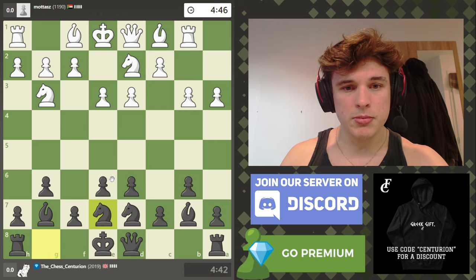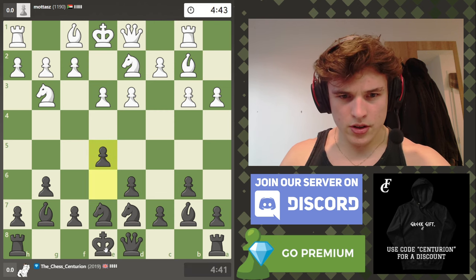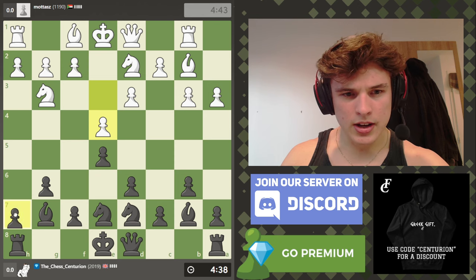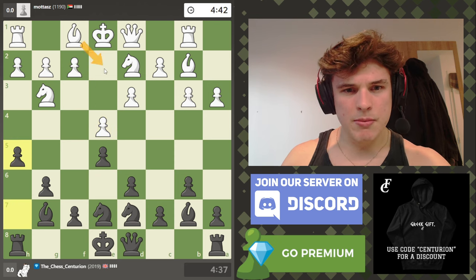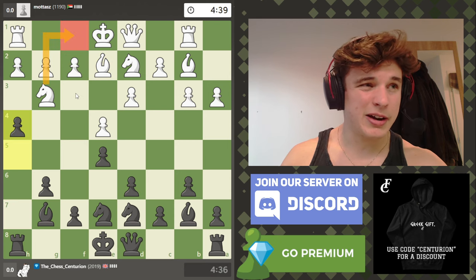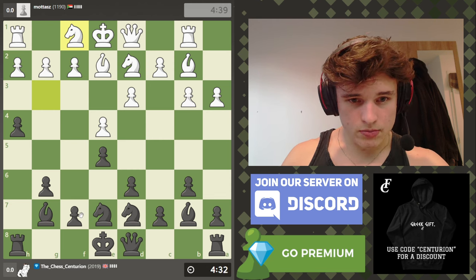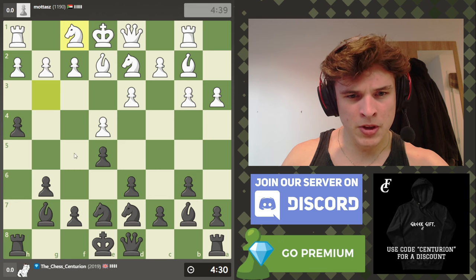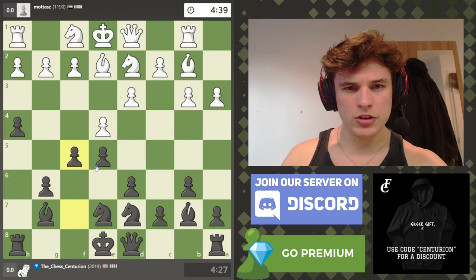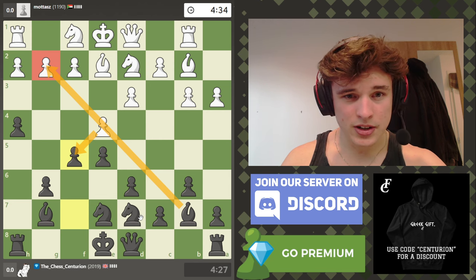He wants to trade the bishops. I think I'll probably play e5 and say no, because I probably want to castle there. Let's go h5 — I'm hoping for bishop e2 so that h4 traps the knight, or sends it back to f1. That's definitely a win. We could go f5 as well, which I'm going to do, to put pressure on — if you take then g2 is very very weak.